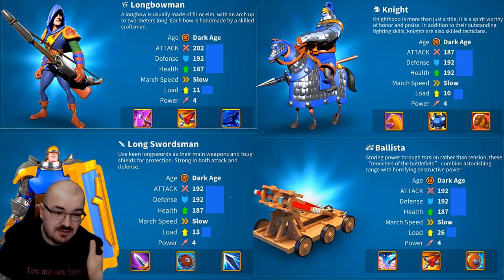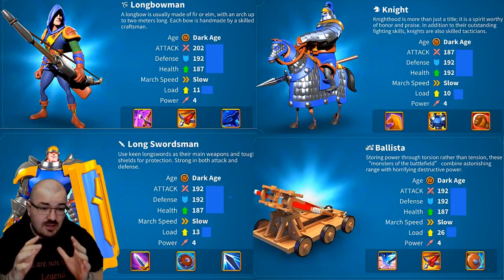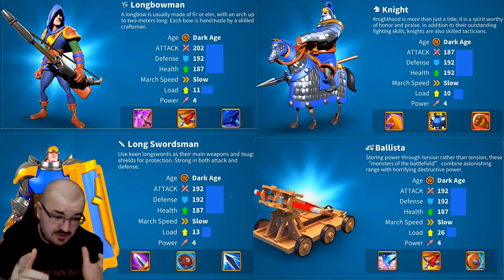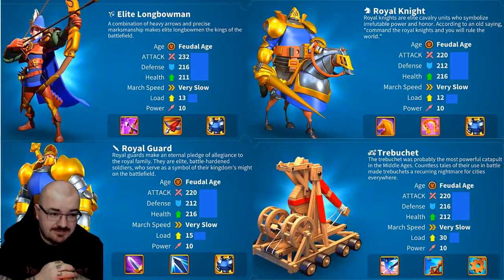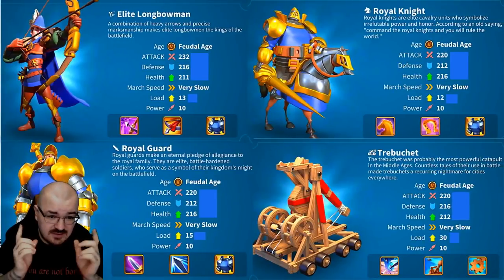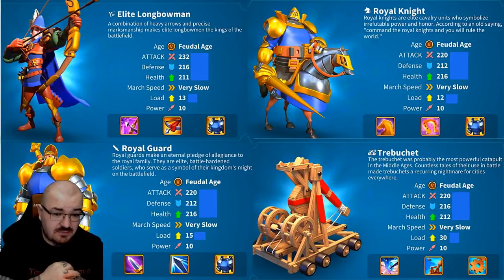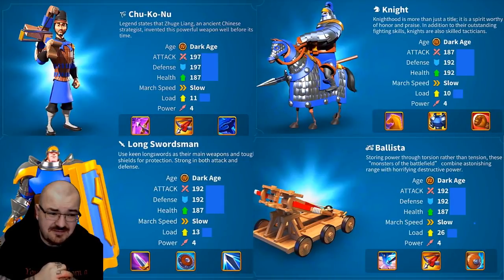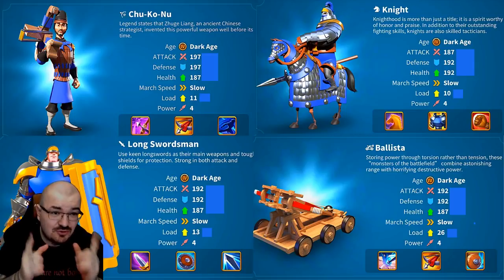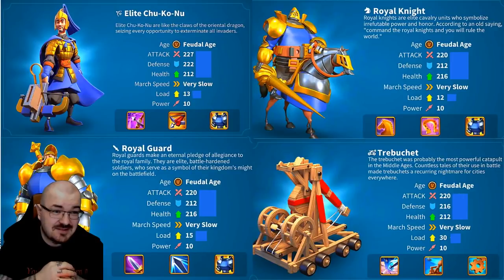All right, so basically just press pause on the troop that you're interested in or on the troop you want to find out something about. Obviously this is the tier 5 of the British. I think it's about 15 to 16 seconds that it stays on every image. This is China — elite Chu Ko Nu — it's gonna come up next, there you go.